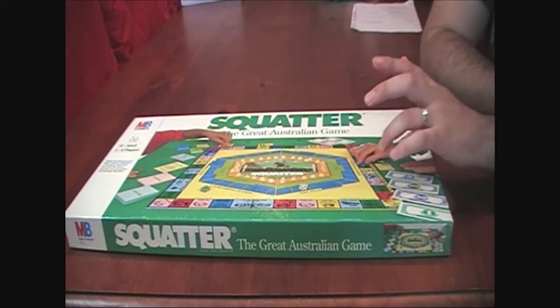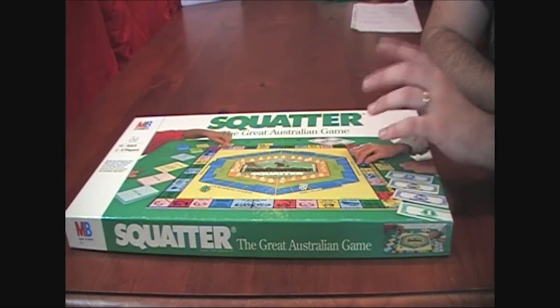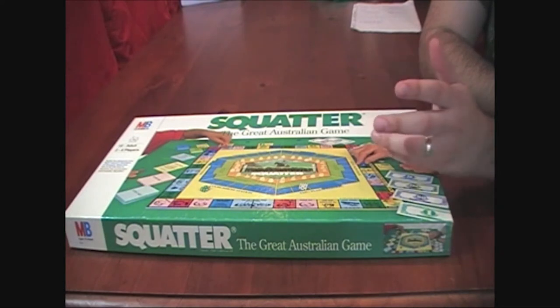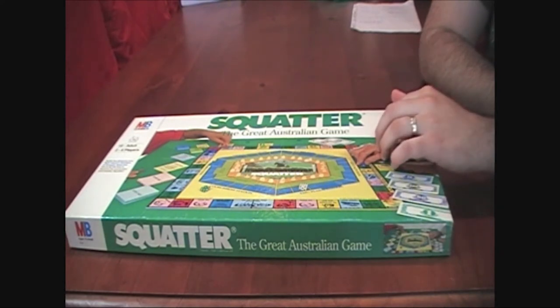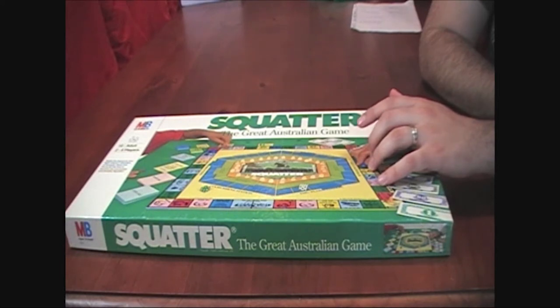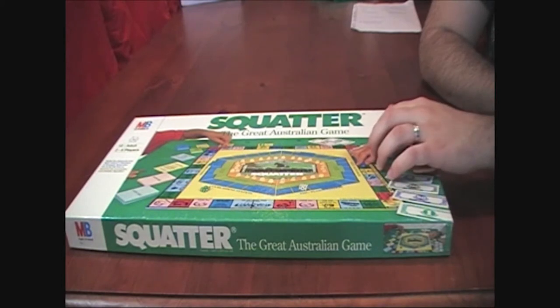So drought, fly infections, broken fences and whatever else sort of pops up. It's actually very easy to play. Once you get your money and things set up it's basically just roll the dice and follow the steps of the space you land on. There are all different cards and things that lead you in different directions. We'll explain a bit more about the primary function, the stock sales and the purchasing and selling of sheep. Let's get it out of the box and take a look at what's inside.